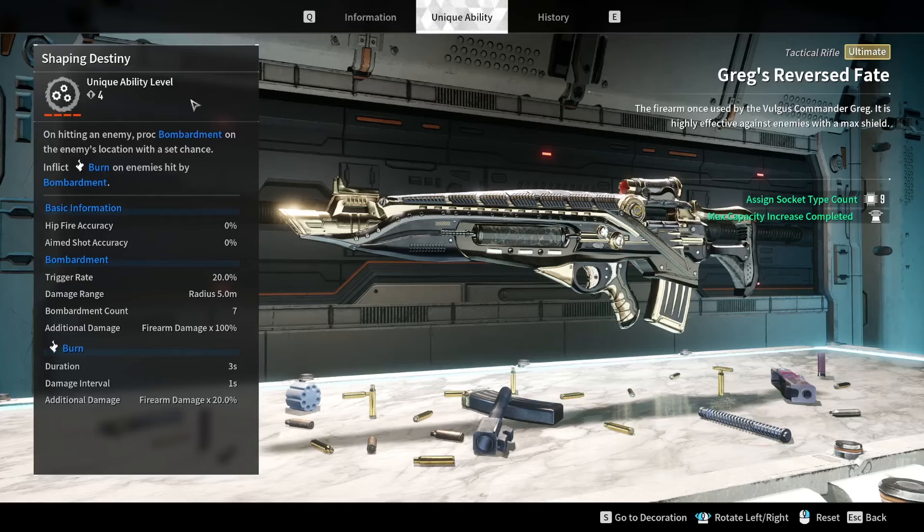The unique ability is called Shaping Destiny, and mine is at level four — this makes a massive difference, so I highly recommend upgrading this weapon as quickly as possible because it directly influences how much damage you deal. On hitting an enemy it procs a bombardment at the enemy's location with a set chance and inflicts burn on enemies hit by the bombardment. The penalty for not having it maxed is just hip-fire and aim shot accuracy, which isn't a huge deal, but being precise does matter since hitting every crit and weak point is important with this weapon.